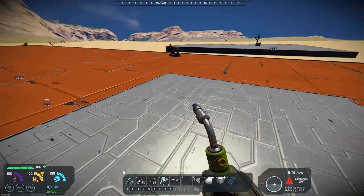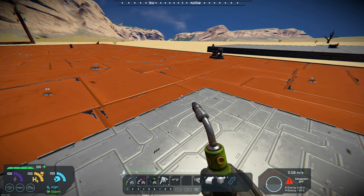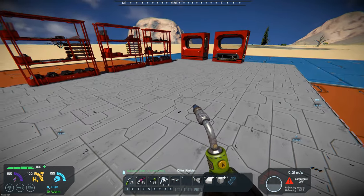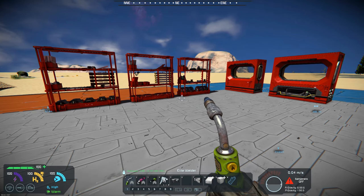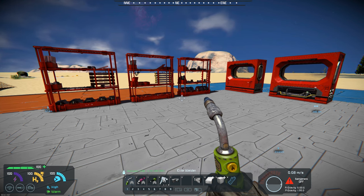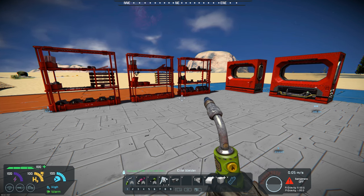Alright, so that is Small Ship Wasteland Pack by SE Modder 4, and it gives you a little more options when building out small ships, to be able to place more blocks from your wasteland pack.